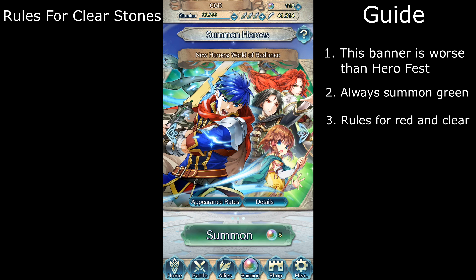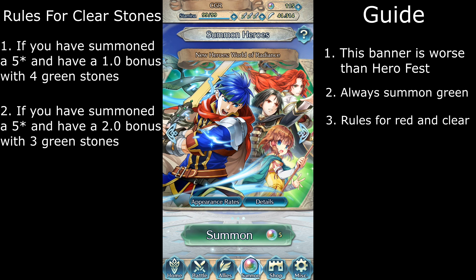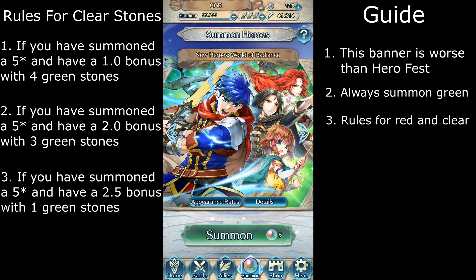Rules for clear are fairly similar. If in a session you summoned a 5-star with a 1.0 bonus and also the session has at least 4 green and no more than 1 clear stone, then summon the green and clear stones. If in a session you summoned a 5-star with a 2.0 bonus and also the session has at least 3 green stones and no more than 2 clear or red stones, then summon the green, red, and clear stones. If in a session you summon a 5-star with a 2.5 bonus and also the session has at least 1 green and 4 clear or red stones, then summon all the stones. If there are no green stones in a session, summon a red stone and leave the session. And if there are no red or green stones, then summon a clear stone and leave the session.